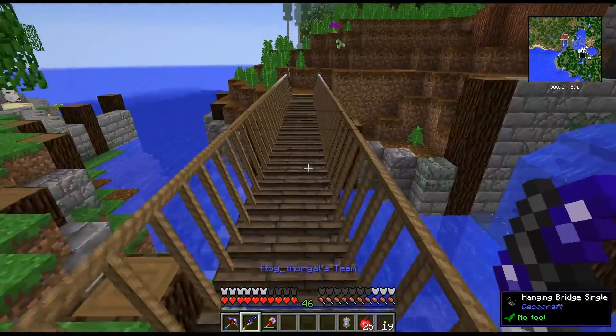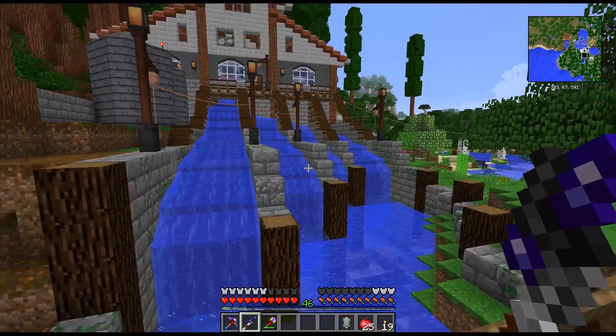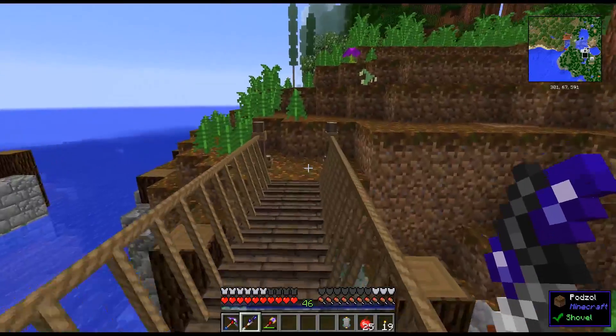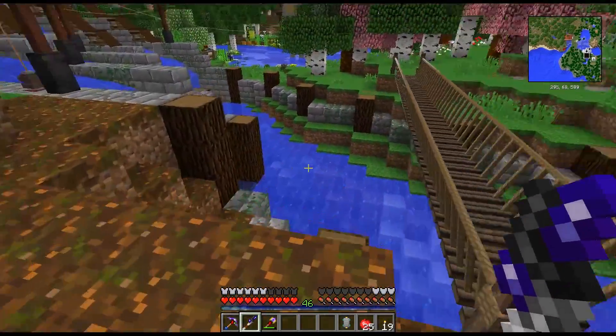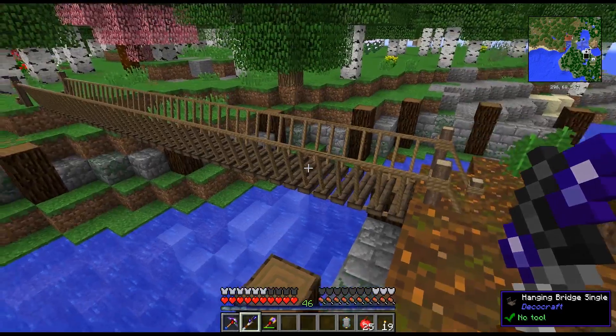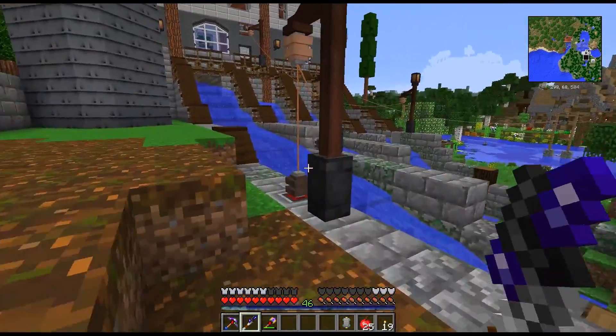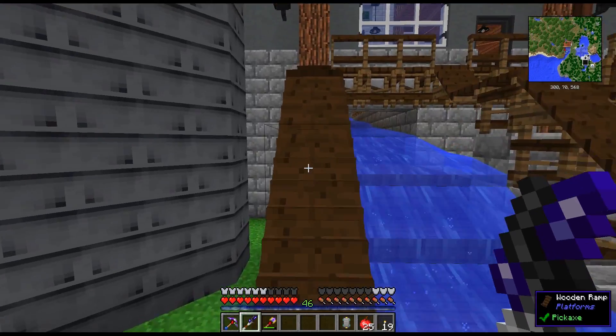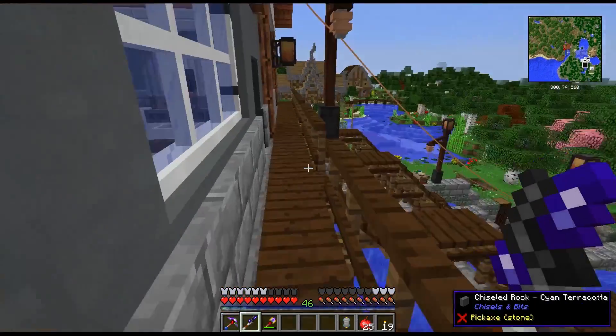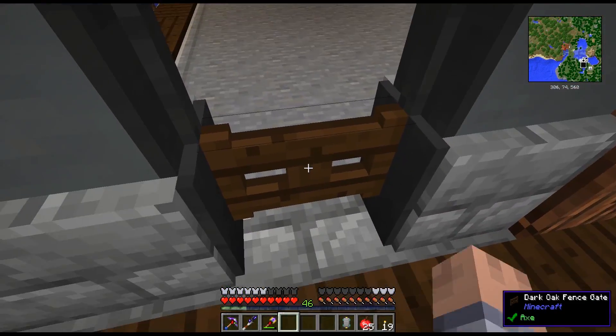There's one more thing I played around with — it's a little walkover bridge. I figured this is pretty good right there. It doesn't really go anywhere; I just saw it in the DecoCraft workbench and I really liked it. I'm actually completely out of that clay stuff now that's in the DecoBench. I need to make more — I think it takes clay and sand or something like that.